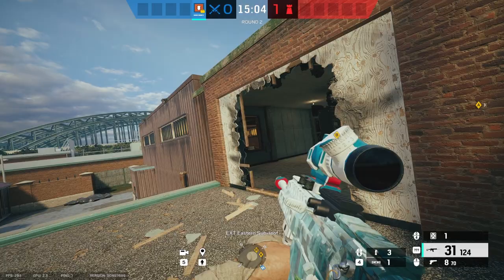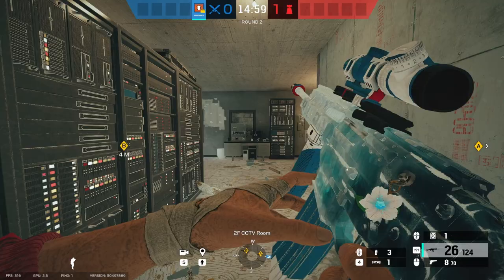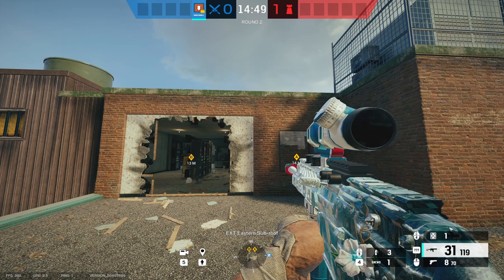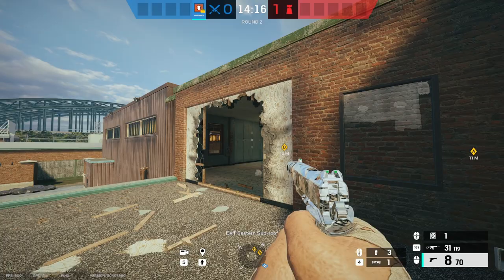As a support player in general, it's better if you hold angles instead of just going aggressive. In Thermite's case, he comes with a really good AR. So if he really does need to get aggressive or frag out, he can do that. And if it's an exterior wall, it's better if Thermite opens up the wall. For bomb sites that are inside that Ace needs to get the wall open, you can bring Ace.